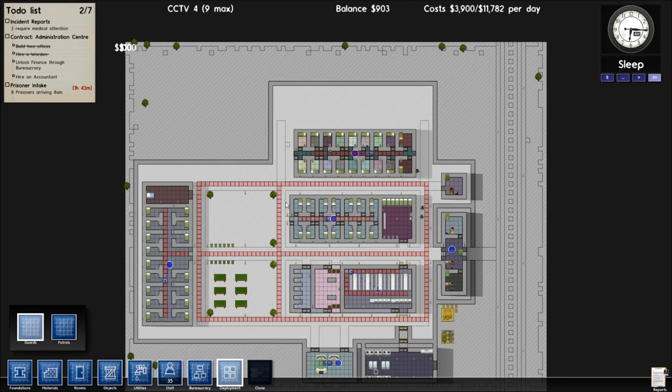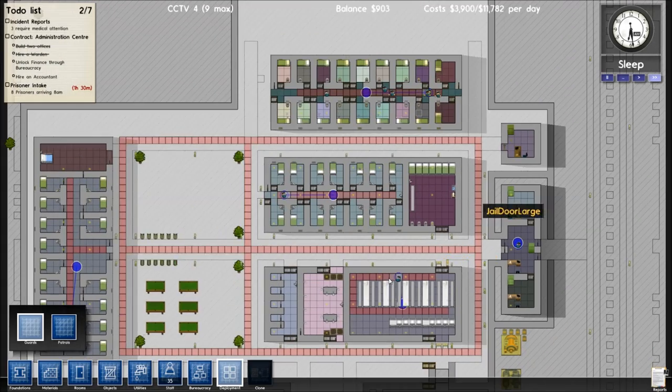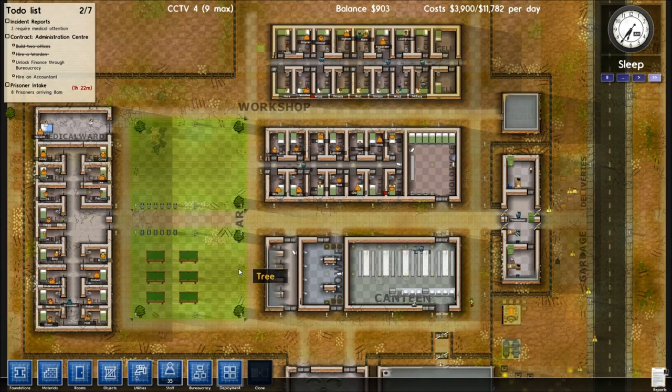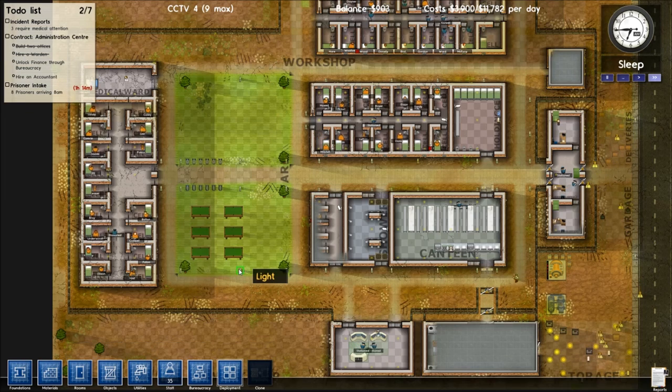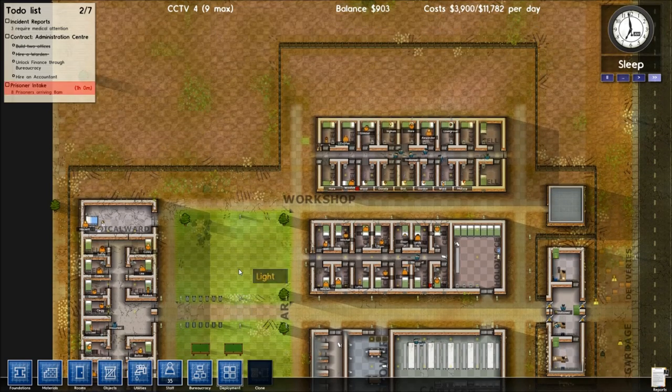I actually quite like this view of the prison. It's nice and simple, almost. Our prison looks nice, actually. I think it looks nicer than the other prison we had. The one that burned and caught on fire would have looked alright, but not as good as this one.